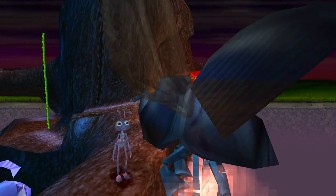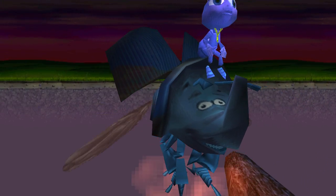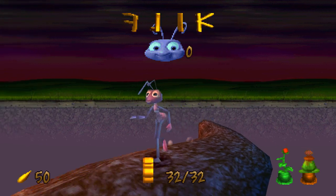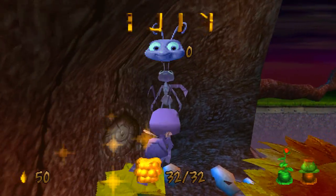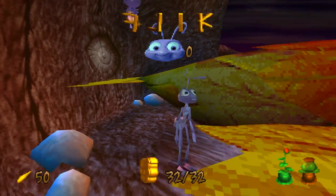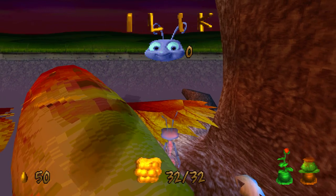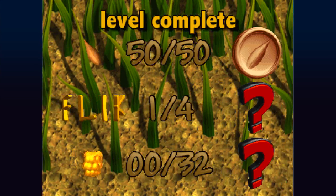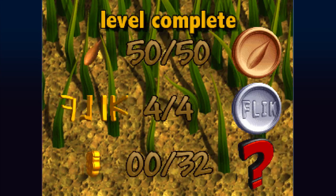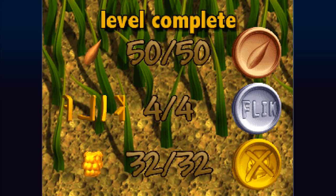Dim, down here! Blueberry power! Dim, give Ant a lift. We're up! Where are you going? It's payback time — blueberry style! Never too much gray. F-L-I-K spells Flik. That's me. We're all right.